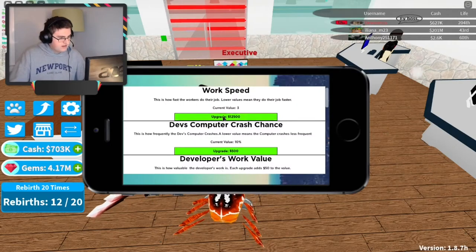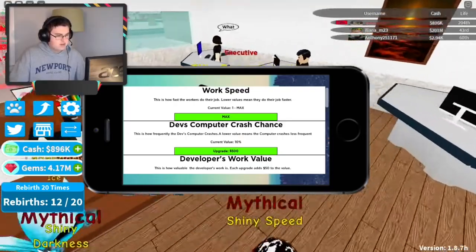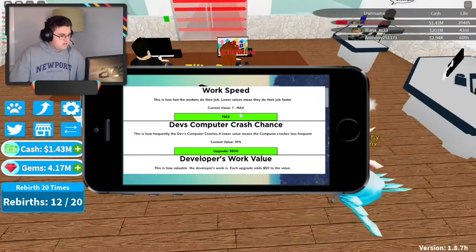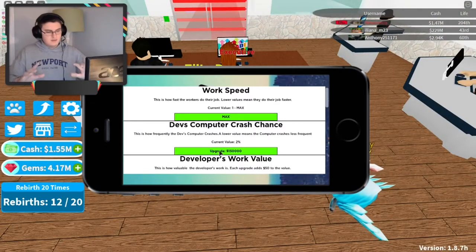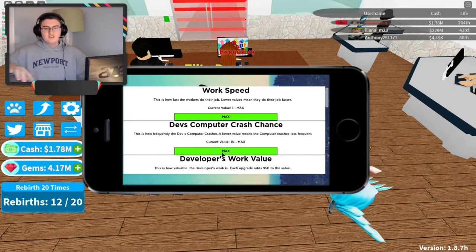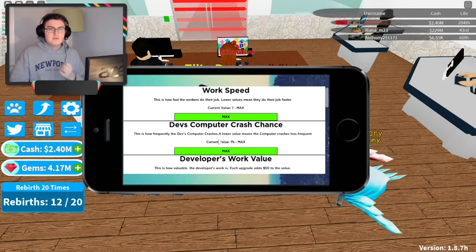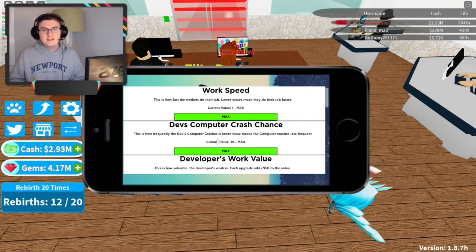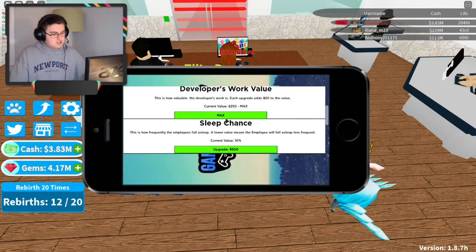Now you go in, get all the work speeds. My manager just got him. Look, I'm already up to millions! By the way, this is how you make money very, very quickly — upgrade your workers. First thing you do: buy workers, upgrade them. Because it's the difference between making one million every 10 seconds to making one million every one second, and that is a huge difference.